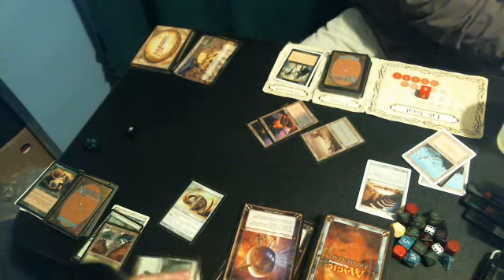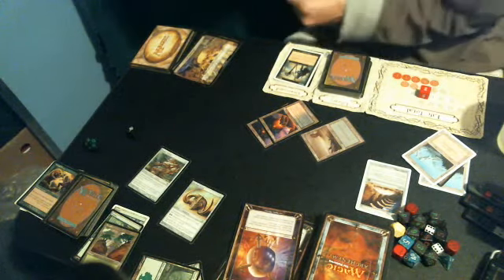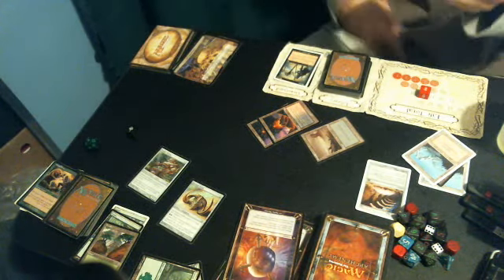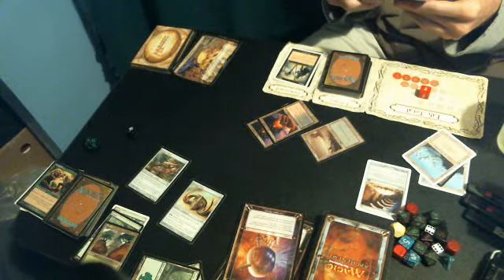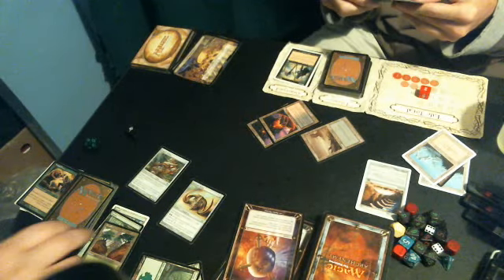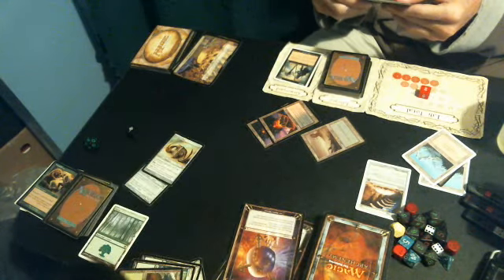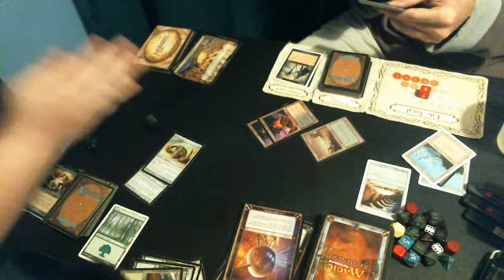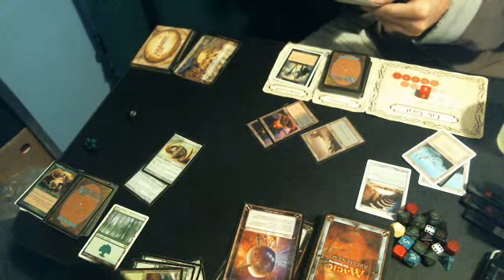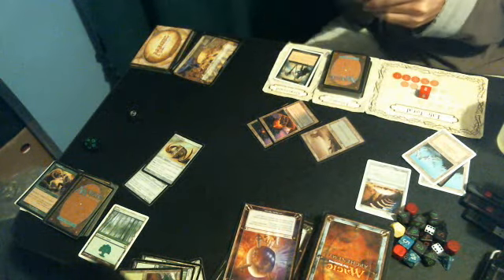This only costs two to play — Tangle Golem — because of your Fingal Force. Now let's see what to do with the other three. I'm gonna tap two to give it plus one plus one of trample. So it's now a 6/5 with trample. What does it do? Destroy target creature with power zero or less. It wasn't zero or less anyways because of the Horned Helm, and it's actually only a one because of Hippodrome.